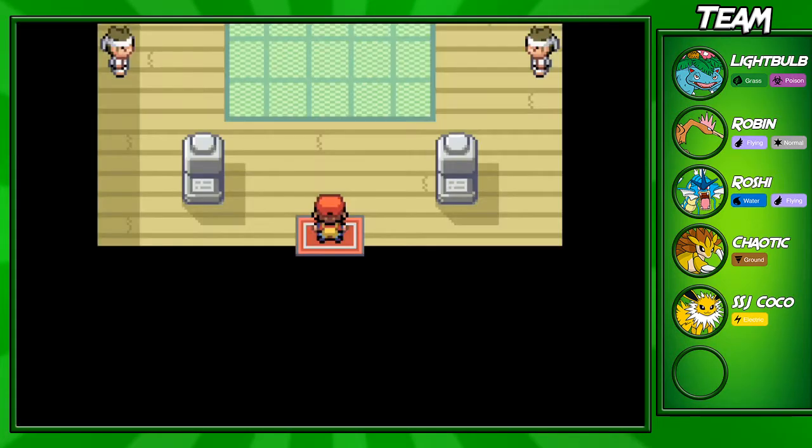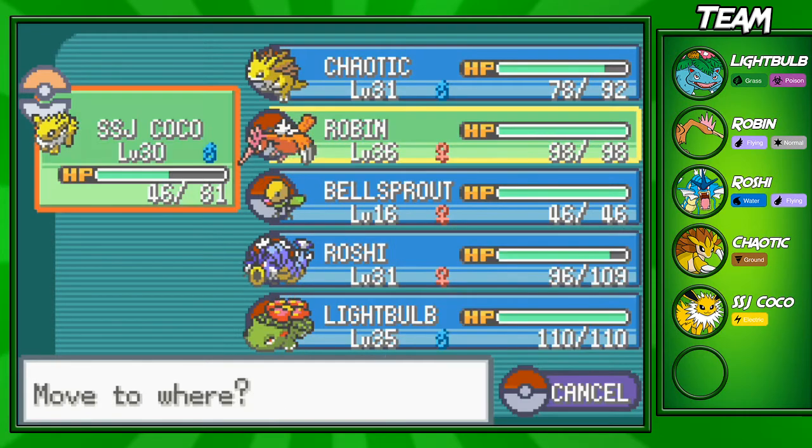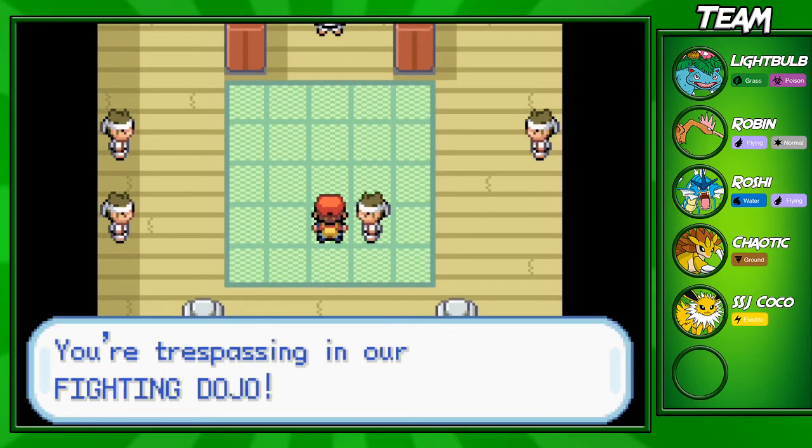The Fighting Dojo is a place where you fight a barrage of trainers that come at you with a bunch of Fighting types, and you get a reward at the end. I really want that reward because it's going to be our final Pokemon for the team. Let's go ahead and fight these trainers.